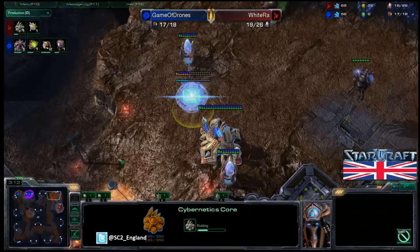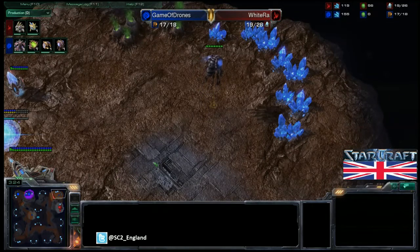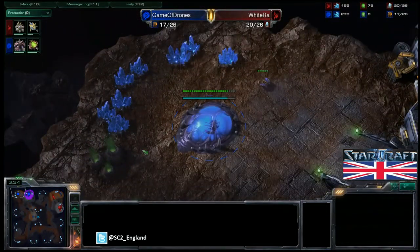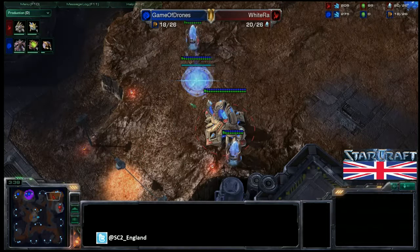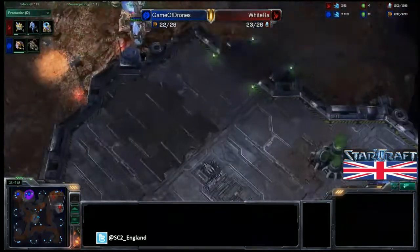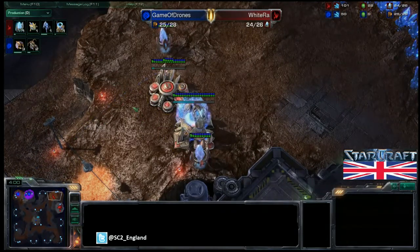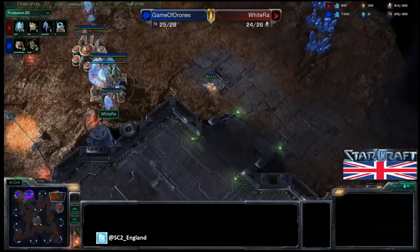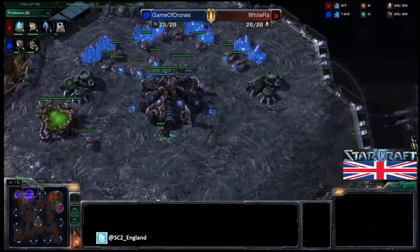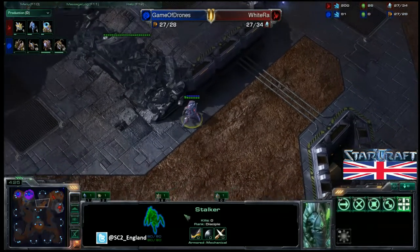Following up from the gateway, White Ra is getting his cybernetics core down with one gas. The overlord is getting a good scout — no Nexus yet, so it's not a super early expand. No cannon or pylon going down from White Ra yet, so Game of Drones is completely safe. By deduction, if you've seen a gateway and a cybernetics core at the front, there's no forge elsewhere. TLO is playing very safely. Eventually he'll need zerglings because there are stalkers coming out, and it looks like two-stalker aggression from White Ra.